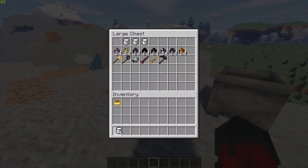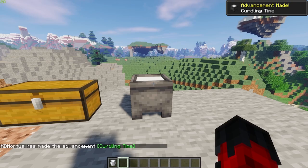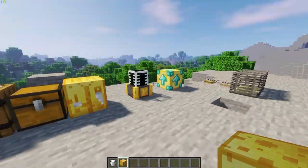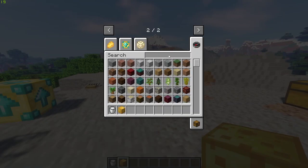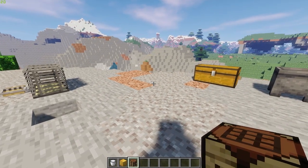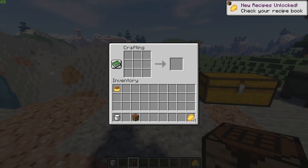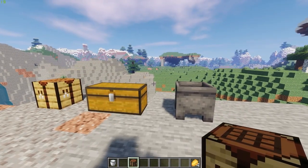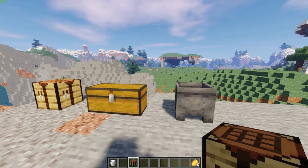We're also going to use cheese to tame rats. To make cheese, you get a bucket of milk and slap it in the cauldron, and over time it is going to turn into a block of cheese. Then we take it to a standard crafting table — pop it in, and it gives us four cheese pieces. We're going to need quite a lot because as the wiki explains, you need a minimum of around 10 per rat, up to about 15 in total to fully tame one.